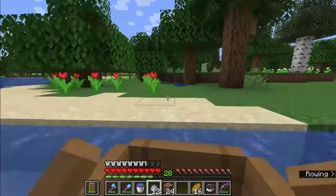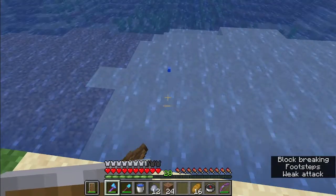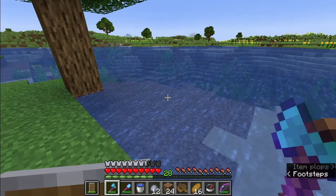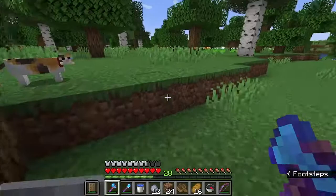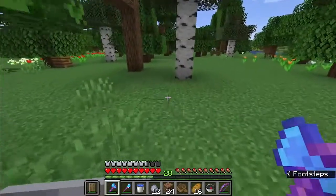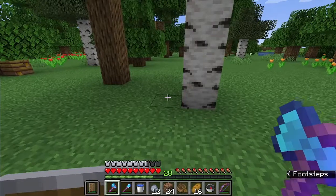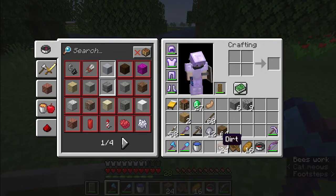Here we are in the flower forest. This is my cat. I can already see a bee — wow — and a bee nest! That's really good. I think I know what we're going to do.